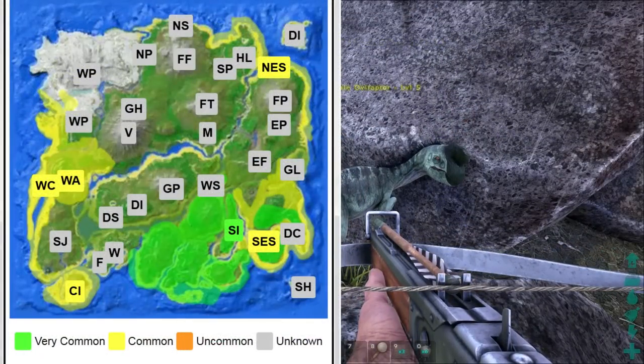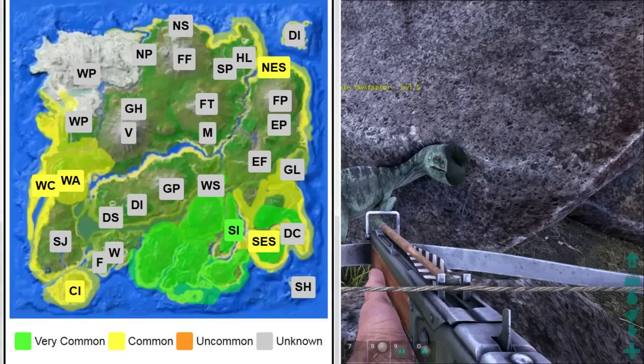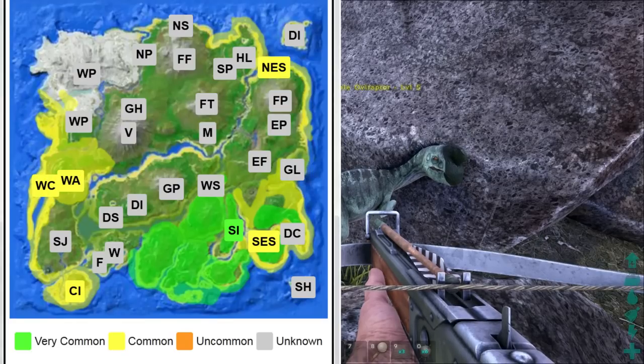As you can see on this map, the Oviraptors are located mostly at the southern portion and somewhat along the beach side. Basically, they have the same habitat as regular raptors — along the shoreline and in the greenery.